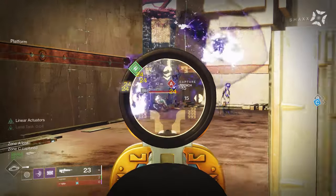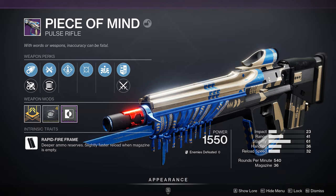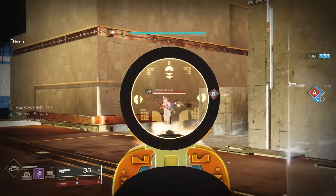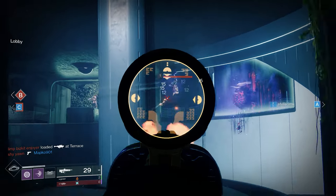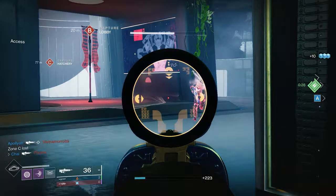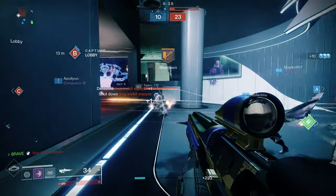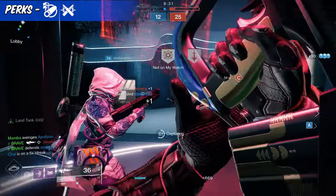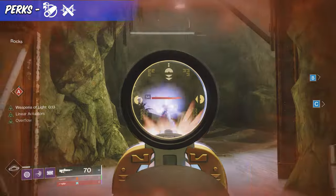Our final weapon on the list is the kinetic pulse rifle, Peace of Mind. This is a rapid-fire frame pulse rifle and currently one of the best guns in the game. To unlock this pattern, players need to acquire five red border versions. You can do Vanguard PsyOps missions or purchase this gun with a chance of a red box drop. For both PvP and PvE, players need to focus on stability and recoil direction. Aim for the barrel Arrowhead Break — pairing that alongside Ricochet Rounds will bring Peace of Mind's recoil direction to 88, which is almost vertical, and reduces bounce intensity by 30, making this pulse rifle much easier to manage in gunfights.